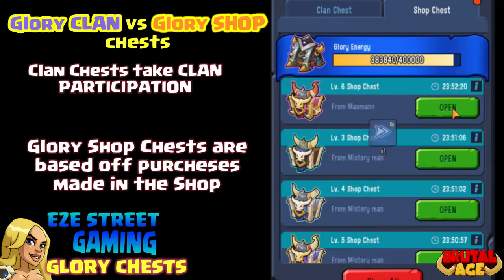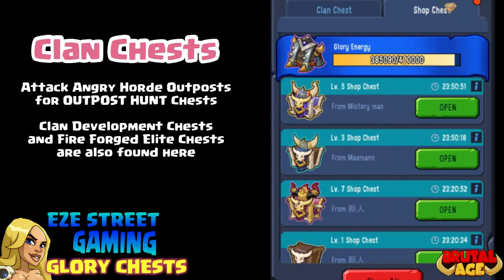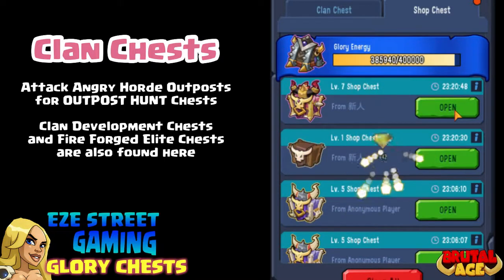For the Clan Chests, I know that there are Clan Chests for the Angry Horde Outpost and for the Flame Forge Elite. I've also seen some Clan Development ones. You can actually do Click All and collect them all at one time.